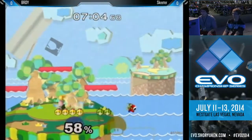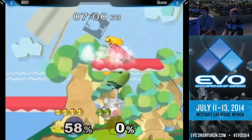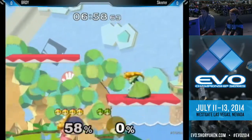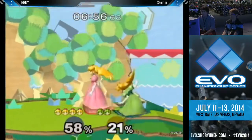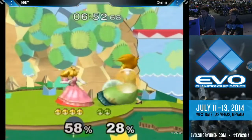Oh my goodness, this Peach is playing catch with herself. And I don't know if that was intentional — completely missing the turnip and after conditioning and catching the turnip, throwing it back, catching the turnip, throwing it back, so on and so forth, time and time again. And then just throwing a Nair out in the other Peach's face.